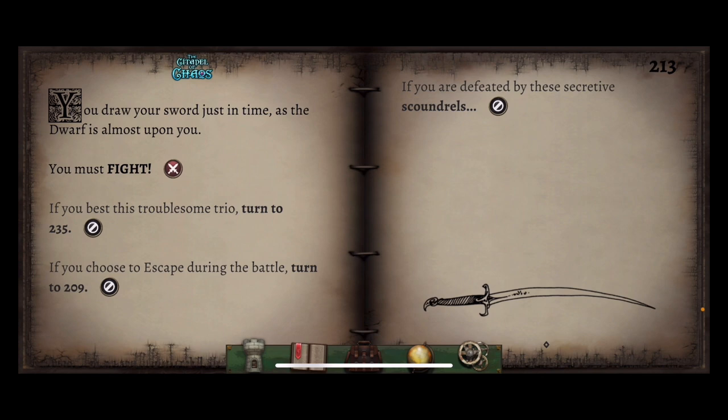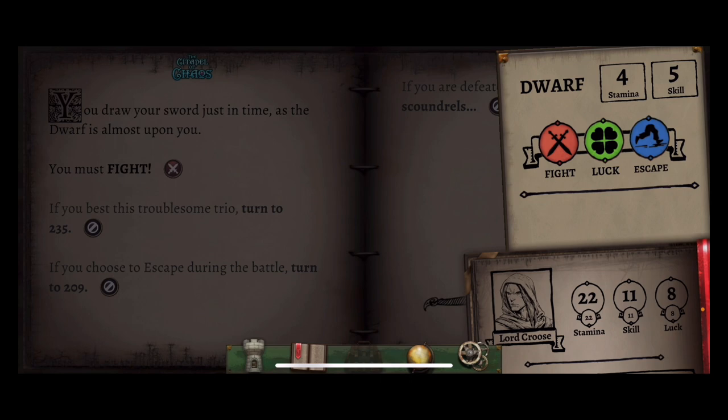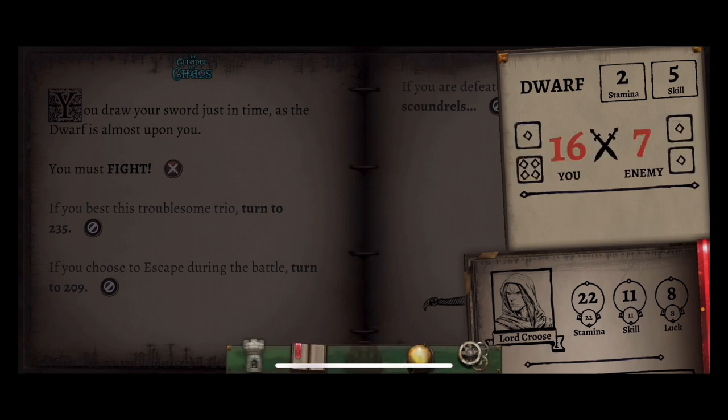You draw your sword just in time as the dwarf is almost upon you. You must fight. The five skill there means plus five for the dwarf — we've got 11 skill plus 11. We have to roll two dice each; the highest number causes damage to the other player. We can also use luck to reduce damage or increase damage to opponents, but given our luck level I think it's best to leave that. His roll was higher, but we still make the difference with our skill advantage. We dispatched the dwarf.